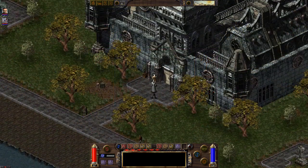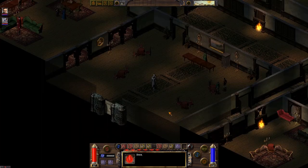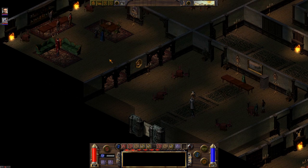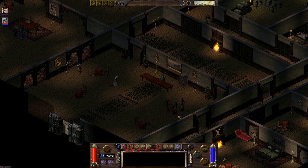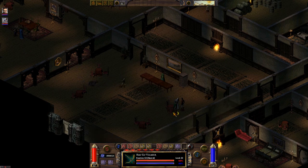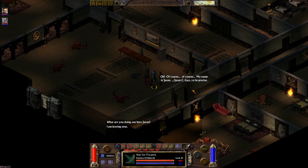Here is the Roseboro Inn, a big building very close to where you start. Inside there are a few things we can do. Let's talk to these two guys over here. His name is Jason Guy — this is one of them. He'll have a quest for us. He's studying the Ring of Brodger.